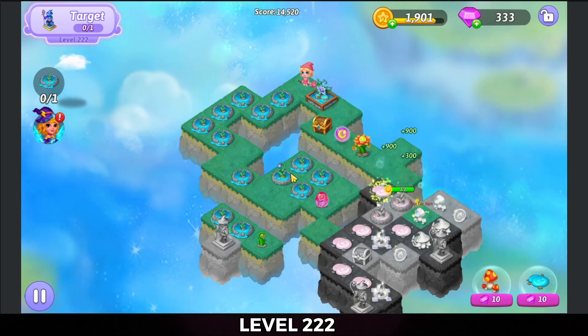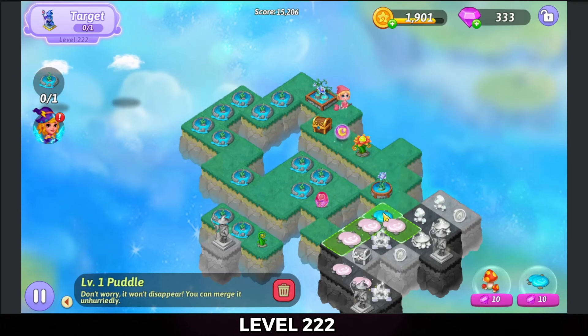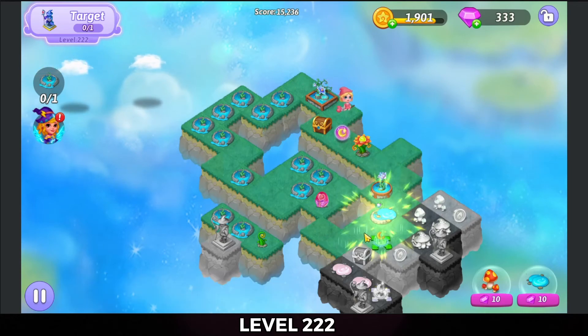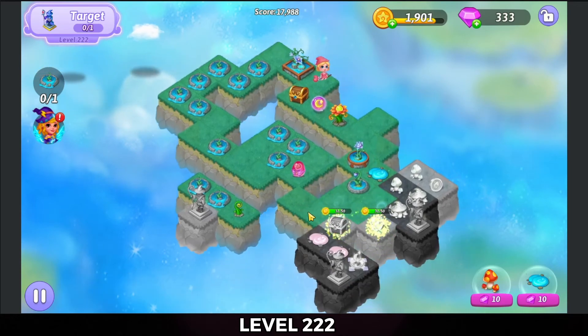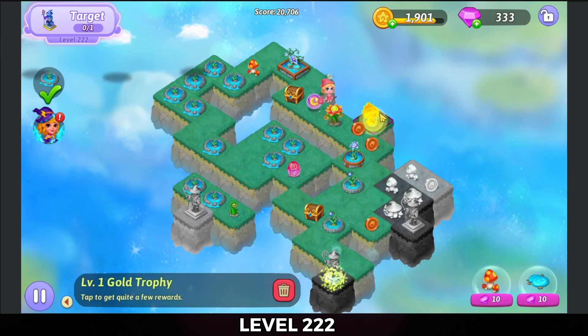Hit that extender arrow. Merge these growing flower fountains, and do a four merge with those puddles. Hit the extender arrow there. Bring that puddle in for that dead land. There we've got the trophy.